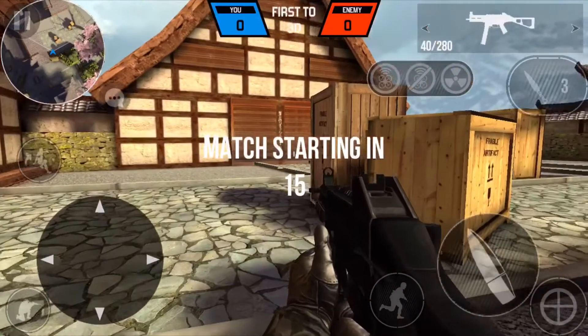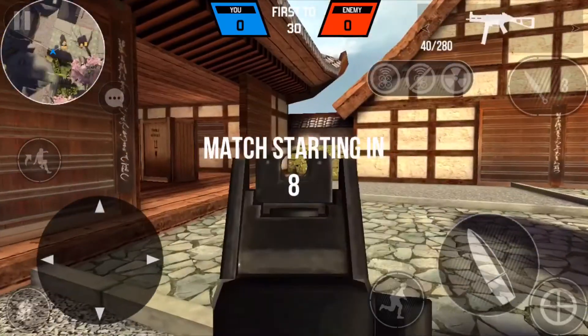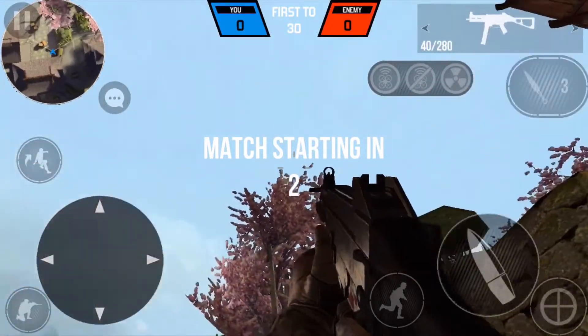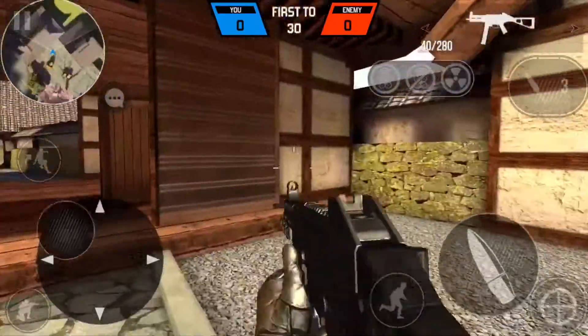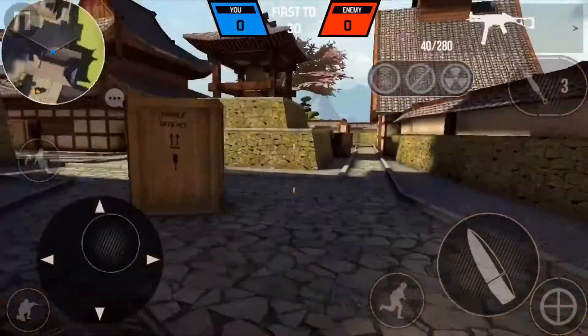UMP — don't know if this is the 45 or the nine, it doesn't really matter. First things first, it looks really nice. See the lighting effects here. Looks pretty good. Iron sights — UMP. If you've ever played Battlefield or Call of Duty, you will recognize the very iconic iron sights here. Running animation looks cool.